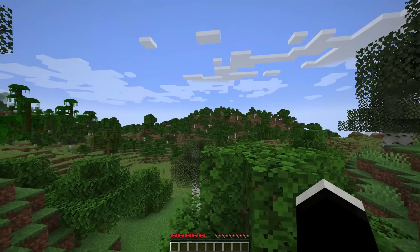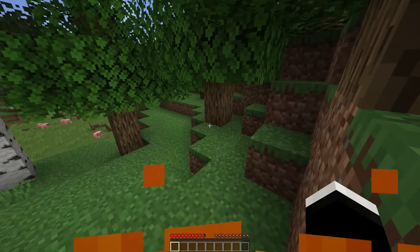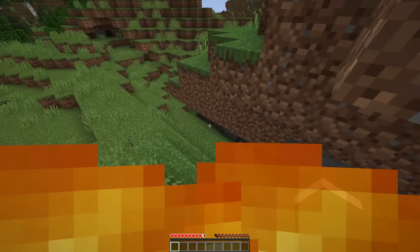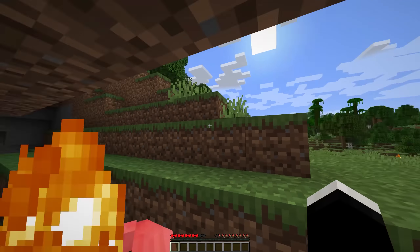For our next mod, we have Burn in the Sun. In the past I've shown you the Mob Sunscreen mod, which makes it so creatures that normally burn in the sun no longer will. This mod, however, has the complete opposite effect — if you are in the sun, you're going to start burning. And you can customize this so pretty much any mob you want will burn from the sun. So if you'd like it to be just you, it can be like that, but if you want everything to burn once it sees the light, you can have it that way.